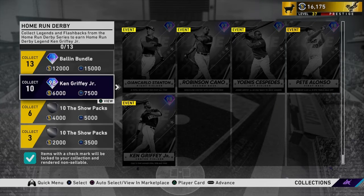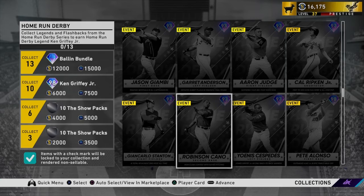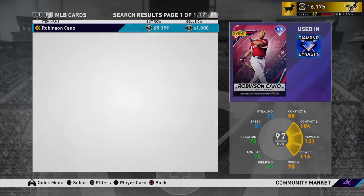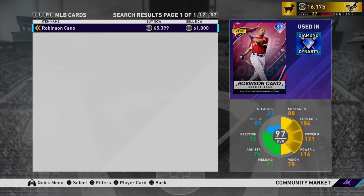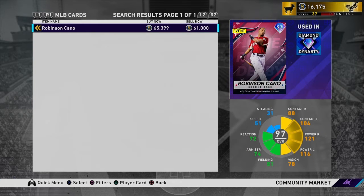Unless you have all the stubs in the world, then yes, it's fine — go for it. A lot of these cards can be bench bats, and in my opinion the best card in the set is Robinson Cano. He's a second baseman, he absolutely kills the ball, and he might make your starting lineup. He can really work over Rhino if you like that kind of player, especially if you need a lefty in your lineup.